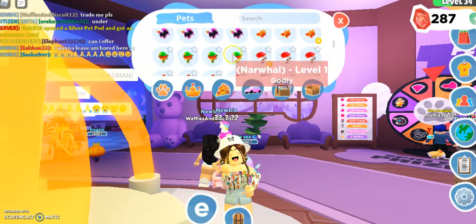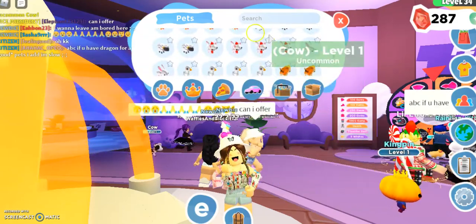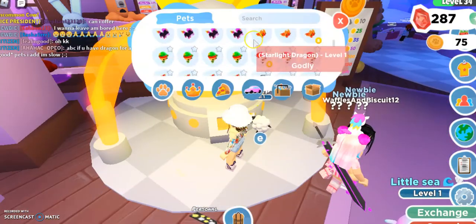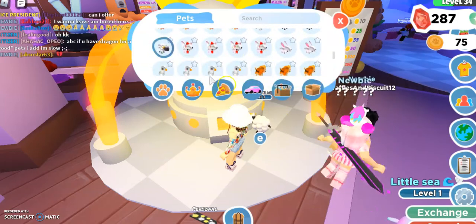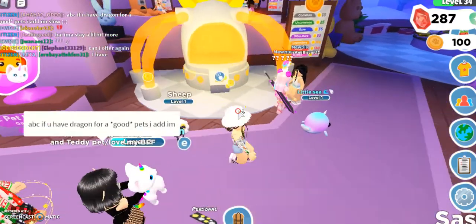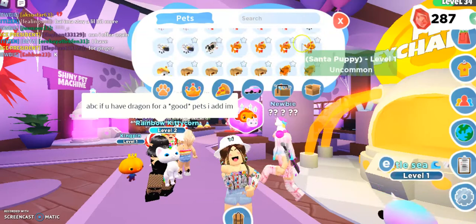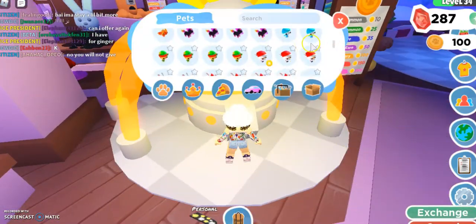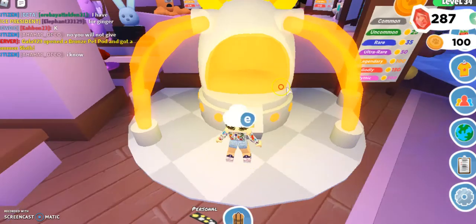Let me see if there's anything else I can show you. I guess if you want to add your spider you can. I'm gonna exchange this sheep because I don't like sheep. And yay, now I have 100. That was the whole point of that — I have another 100 to exchange.